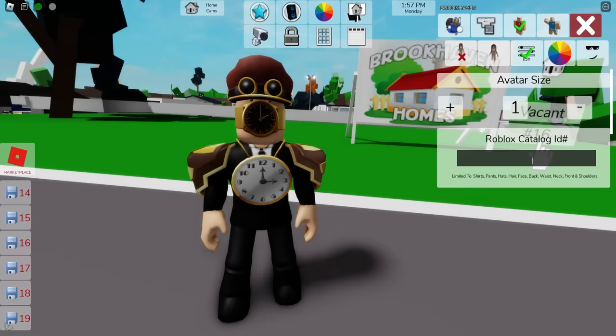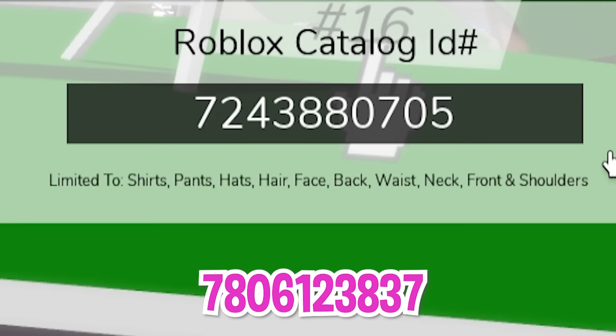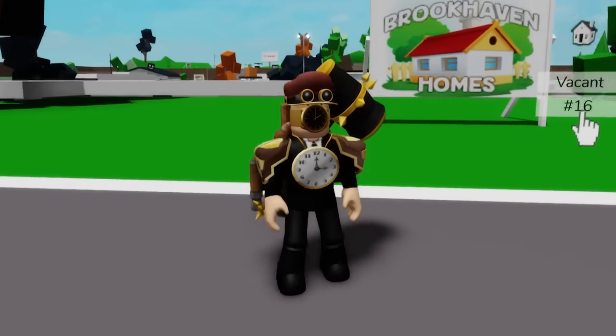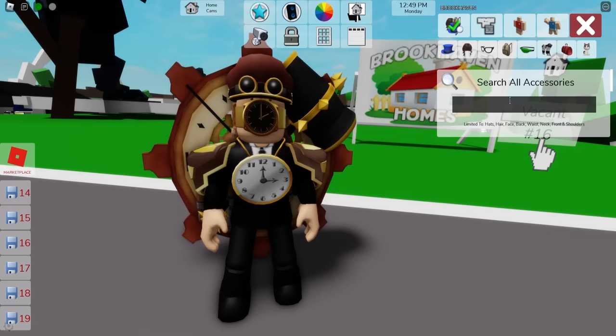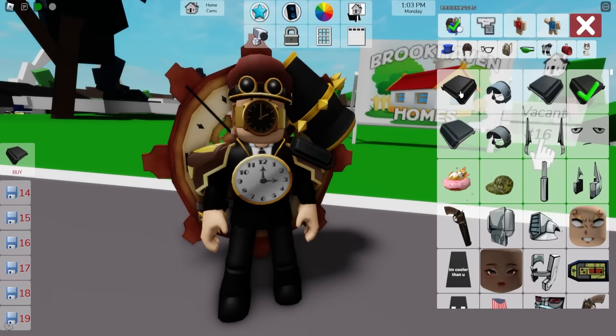We should also introduce ID code 13009974940 to get the steampunk pack, followed with ID code 7243880705 to add the steampunk jetpack as well. To finish up, let's write code 12993617012 to place this golden spike hammer on our figure's back. If you want, you can go to the accessories section and look for some clock halo — from the options available, pick this one to be placed on our character's back.